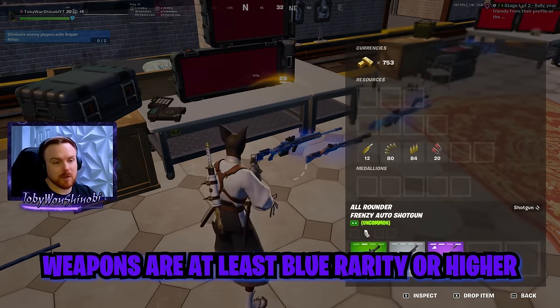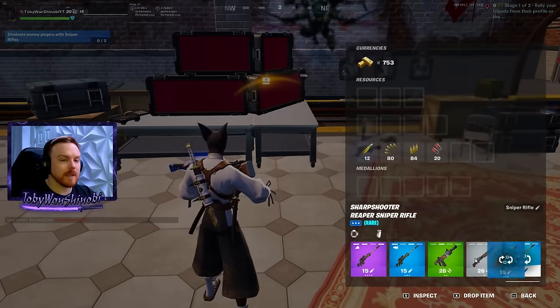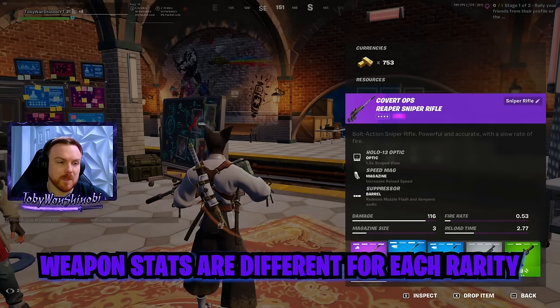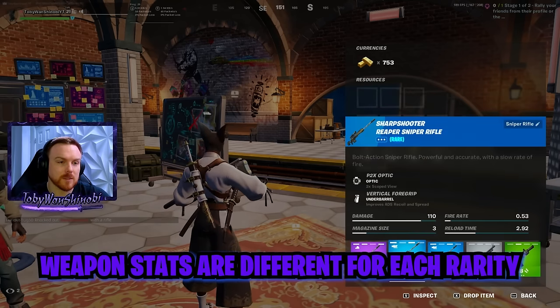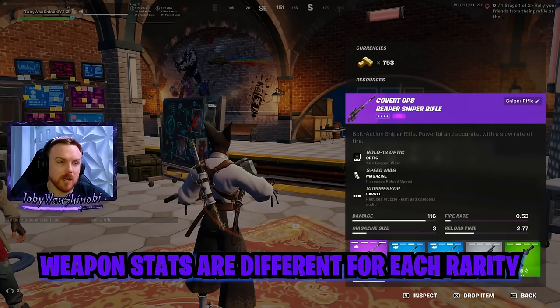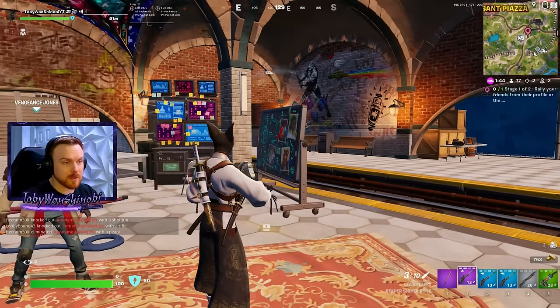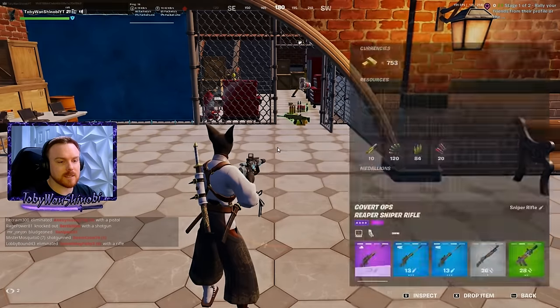I got a purple one here. Sniper rarity is important - there's going to be better inherent reload time on higher rarity weapons, slightly better damage for body shots, just generally a little bit better. I go for higher rarity whenever I can, but it's not the end of the world to be carrying a blue one around.